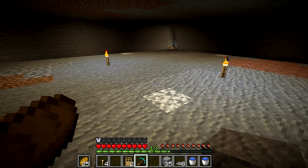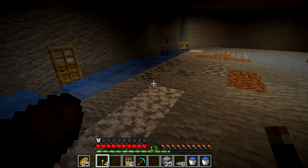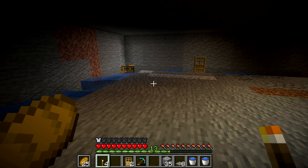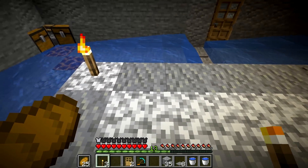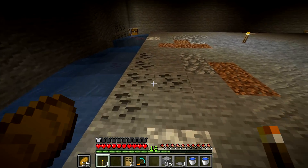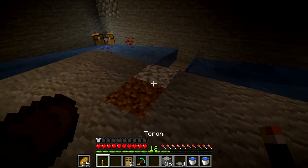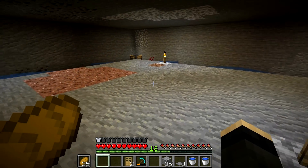Now we need to place torches so that other mobs are not able to spawn, as slimes can spawn in any light level. For that we need to place 8 torches on the platform, but I only got 6 left. I heard that if you place them on diorite it'll light up the entire area — so there's one here, one here, here, here, here, and one in the middle.